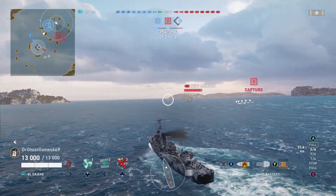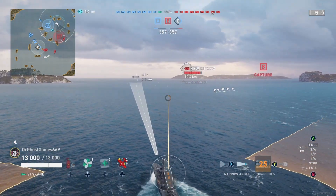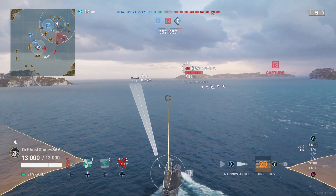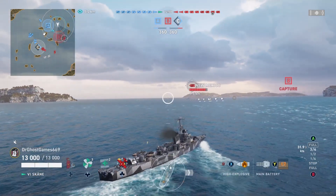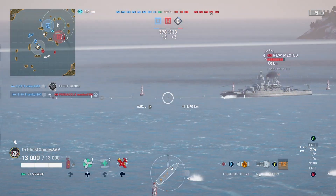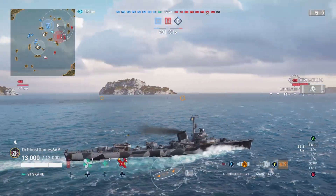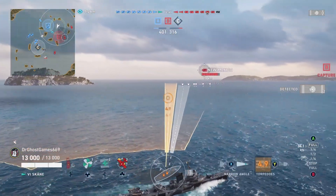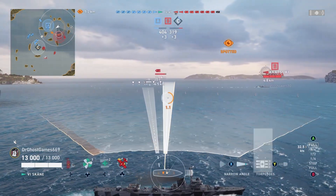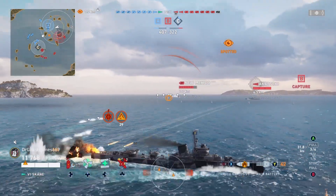Battleships potentially have a pretty easy time dodging these torpedoes unless it's close to medium range — then good luck. We have a New Mexico out here just sailing around unpredictably. I'm not going to be able to hit him with any torpedoes because he just does some really unpredictable stuff — he decides to turn in out of nowhere. Off to the left there's a Maya that got spotted and right next to us an Akatsuki, so we're going to send torpedoes out and GTFO.